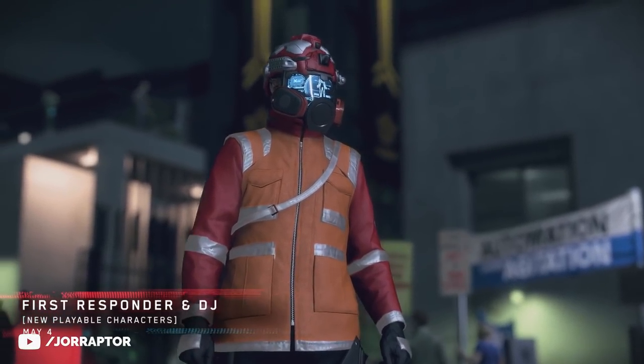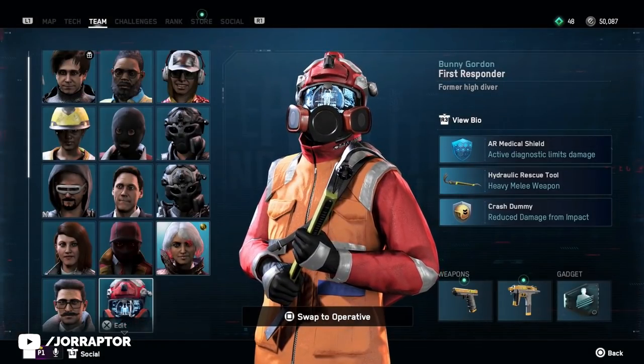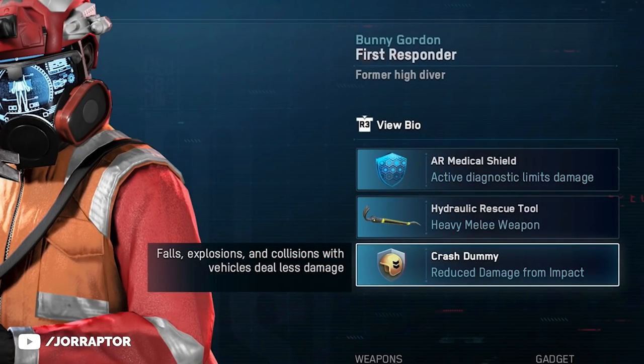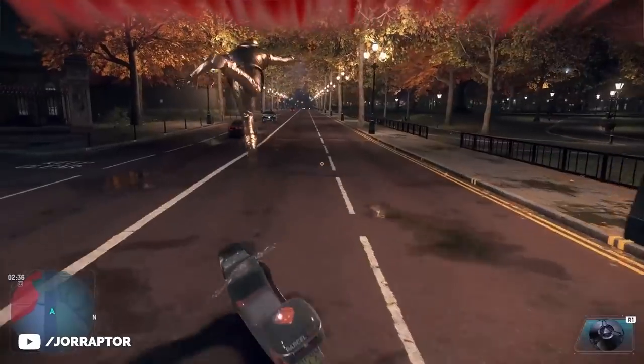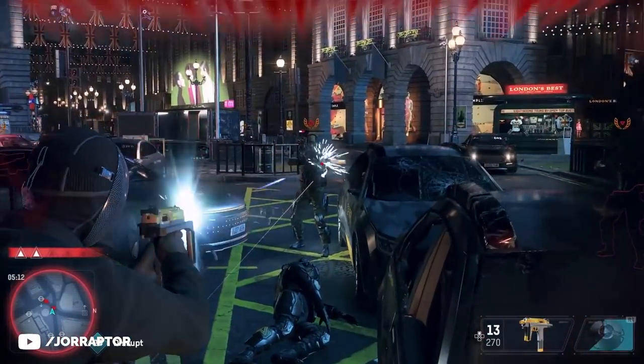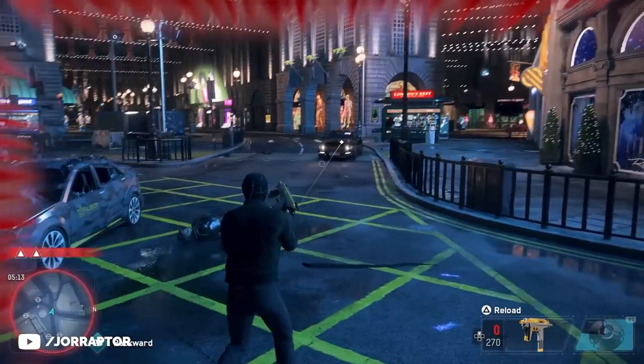The first responder character has a more distinct look and one of the new perks called crash dummy, which gives you reduced damage from impact. So you take less damage when hitting a car on a motorcycle, for example, or from an explosion.